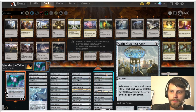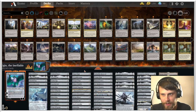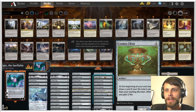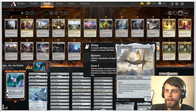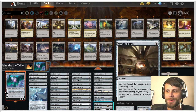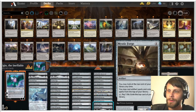One of the big pieces is Aetherflux Reservoir. The idea is we can cheapen up a lot of our spells with Ugin as well as things like Foundry Inspector, then play them for essentially free or very close to free, building up Aetherflux Reservoir for the win. This also has Mystic Forge, which allows us to play artifact and colorless cards off the top of our deck, which is obviously quite helpful.